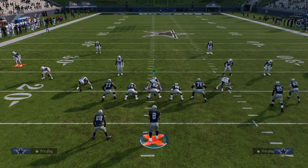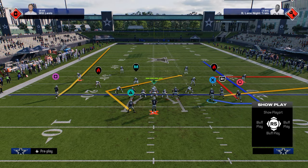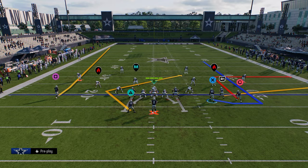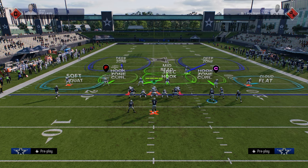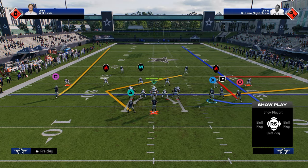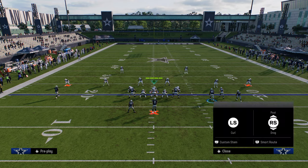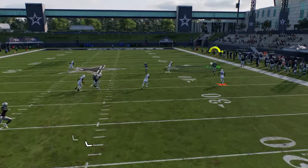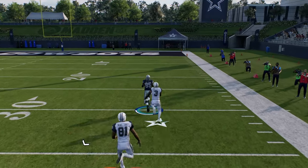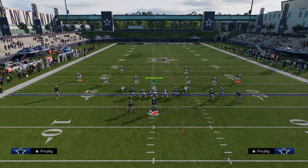Another play I wanted to cover is the cheat flood play. The main reason we're using it is for this cheat motion streak — stem him all the way up. Eventually they'll start playing cloud flats like cover two cloud flats on the right side. When they do that, I have that stemmed streak, put the slot on a streak, and do a post and drag combo on the backside. You'll see this cheat motion gets into a really nice spot against cover two, and you can bomb cover two this way. Against this formation, you're not going to see a lot of cover two.